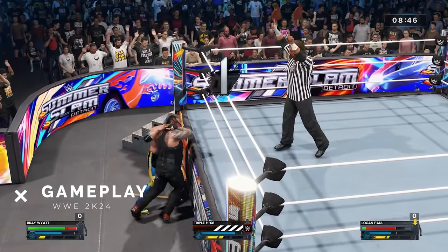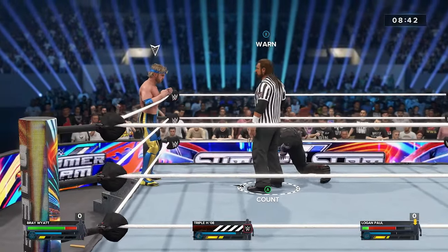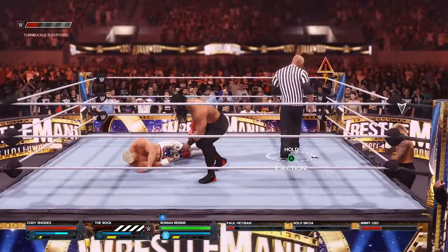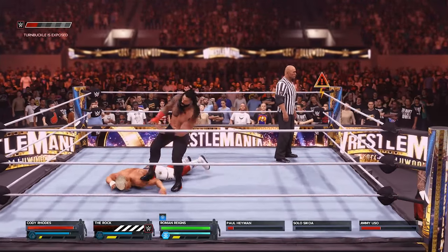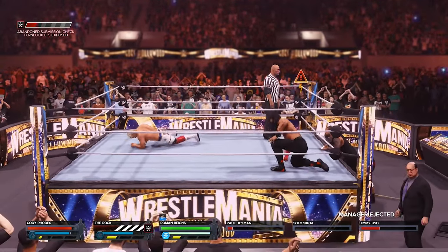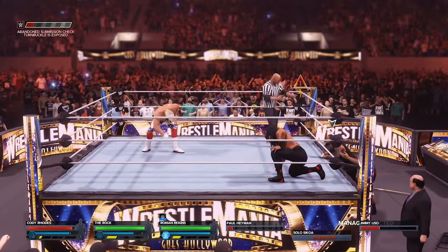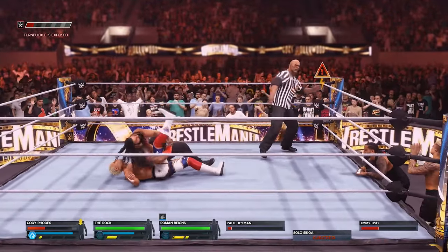You have full control as the ref. You can check pins, rope breaks. You can bring weapons into the match. You can eject managers ringside at any point — so if I wanted to eject Paul Heyman right away, I can. If people are starting to interfere and get on the apron, I can knock them out as a referee. You have a meter in the top left corner gauging your match as a referee.